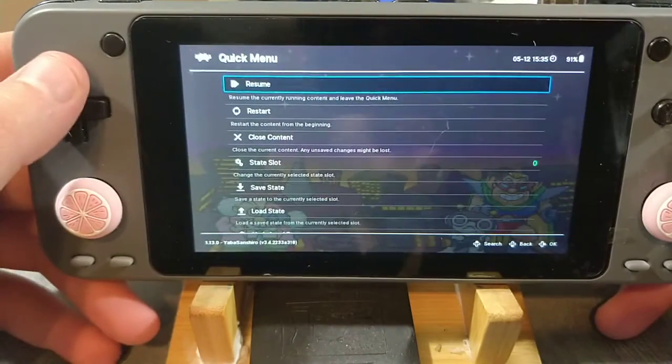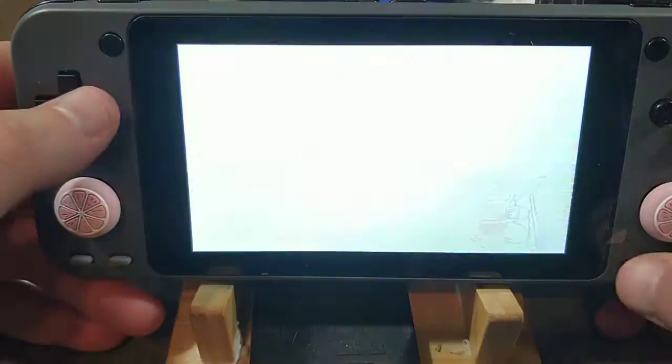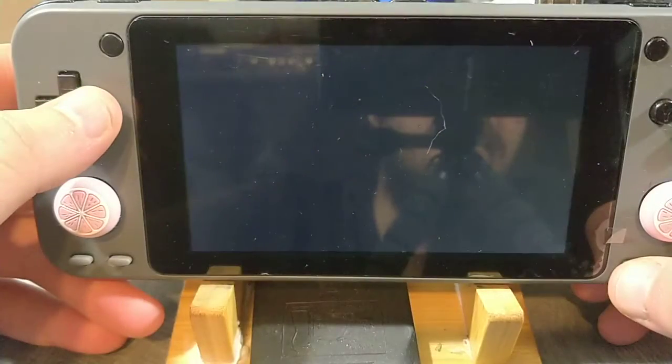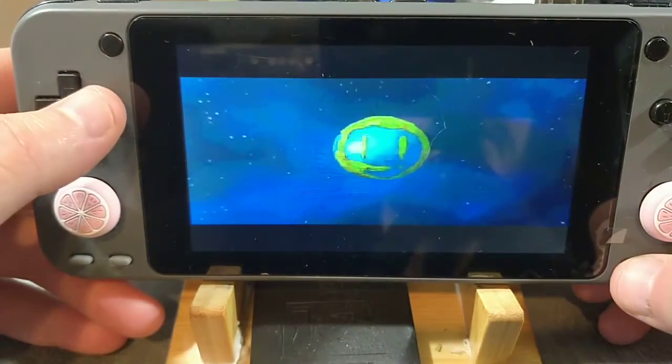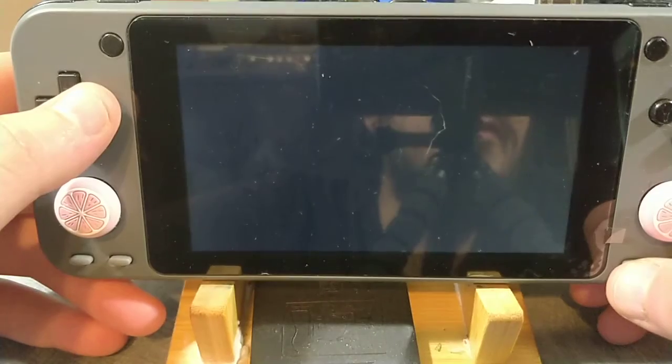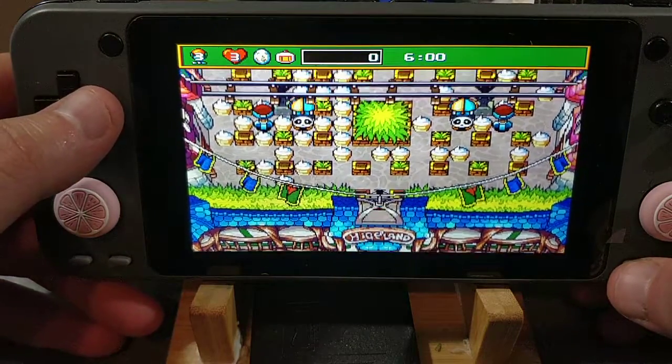As you can see, we've got the RetroArch menu here. This means that you're free to adjust your video and controller settings as you see fit. N64 also works through RetroArch, but I've left it with standalone Mupen just because it runs slightly better.